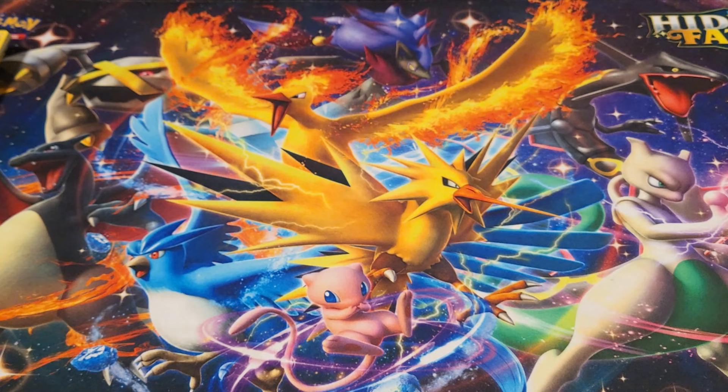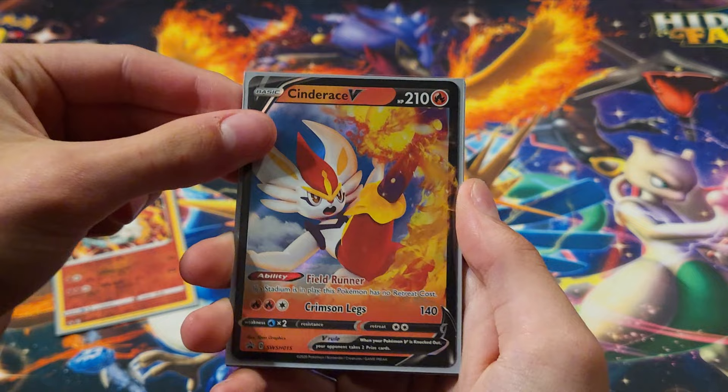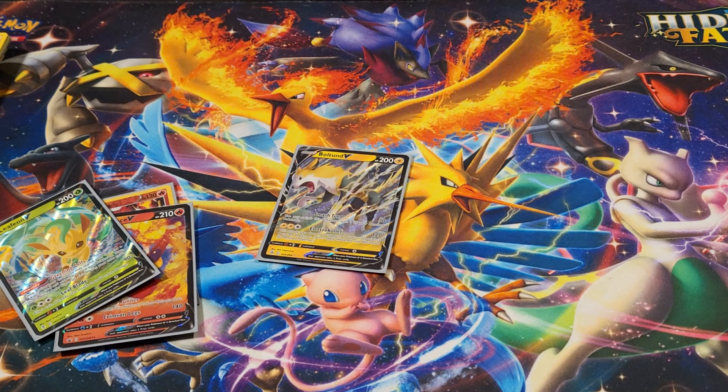Let's go guys. Alright guys, thank you all so much for watching. Let's do a little recap really quick — this is an amazing opening, this is a great opening guys, I'm really happy with this tin. So we got ourselves a Volcarona, we got a Cinderace V, we got a Leafeon V, and oh my gosh, we finally got a Boltund. Thank you all so much for watching. We finally got a Boltund, dude. I'm so happy — this may actually be featured in my end of year video for 2022. This is a sweet pull guys. I love Boltund so much. It is not just a playing card to me — Boltund is everything. Alright guys, thank you all so much for watching, we finally did it. I'll see you guys next time. Peace out guys, bye!